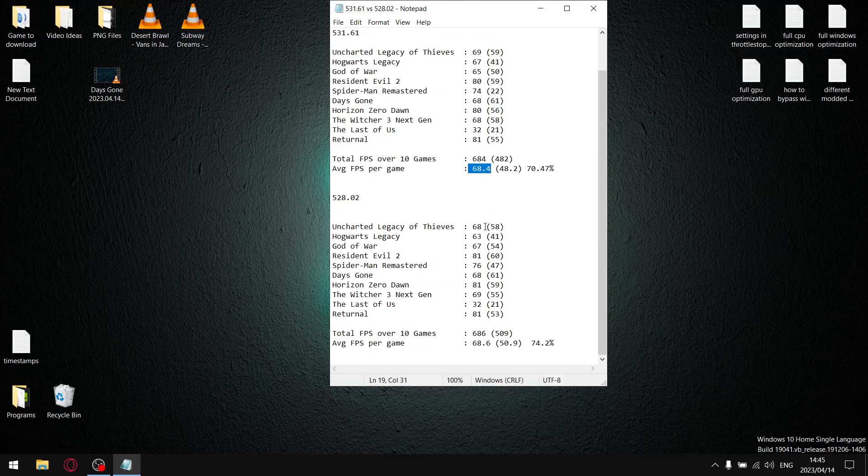For driver 528.02 I did the same thing. Adding up all my average FPS over 10 games gave a total of 686, divided by 10, giving an average FPS per game of 68.6. You can see it's not very different from the latest driver — average FPS has been much the same across all drivers. Where the difference is, is the one percent lows. For 528.02 my total one percent lows are 509, divided by 10, giving an average one percent low of 50.9. Dividing 50.9 by 68.6, my stability percentage for 528.02 is 74.2%.